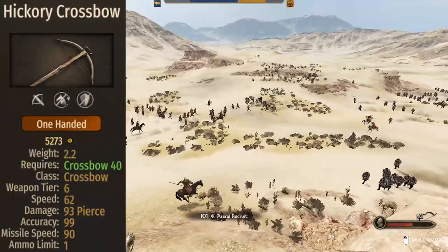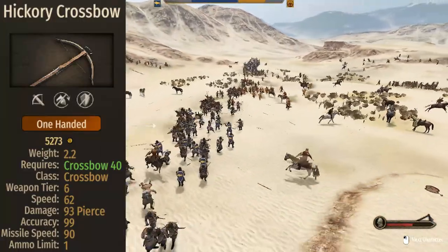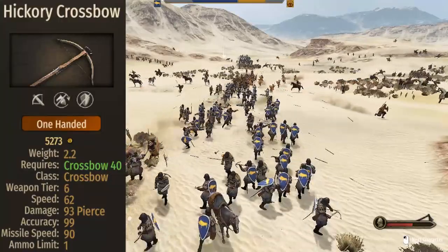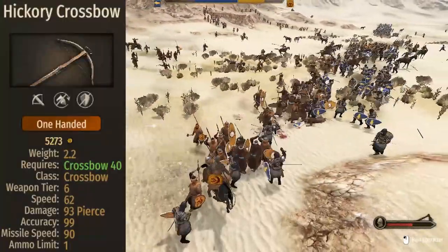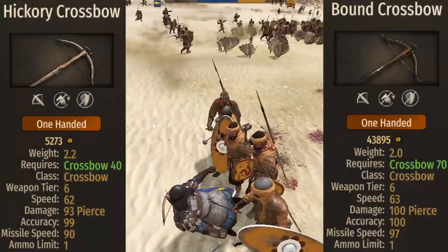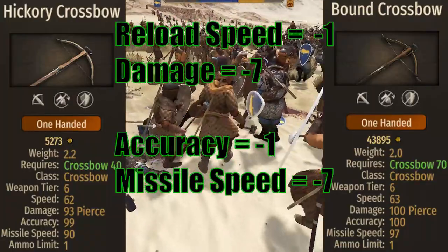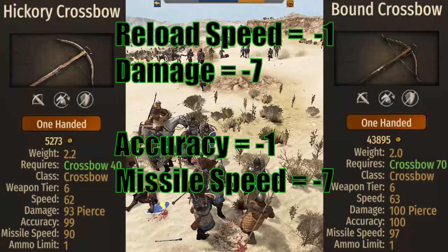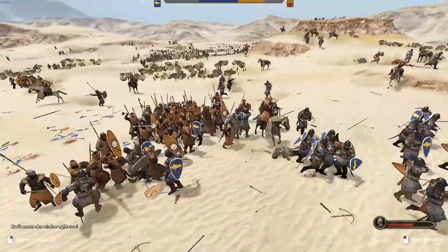The Ikori Crossbow brings 62 Reload Speed for 93 damage, 99 Accuracy, and 90 Missile Speed. The only two stats we really need to consider are Damage and Reload Speed. Comparing this crossbow to the counterpart crossbow the Sharpshooter gets, we have 1 less Reload Speed, 7 less damage, 1 point less Accuracy, and 7 less points of Missile Speed. So at the end of the day, the Ikori Crossbow is not as good as the Bowed Crossbow, for obvious reasons.